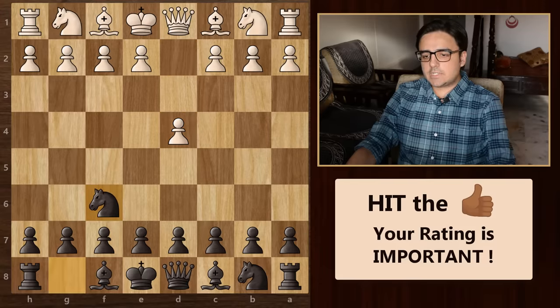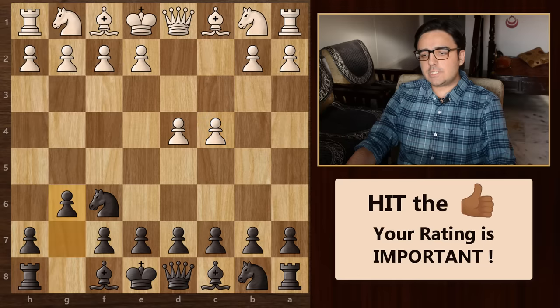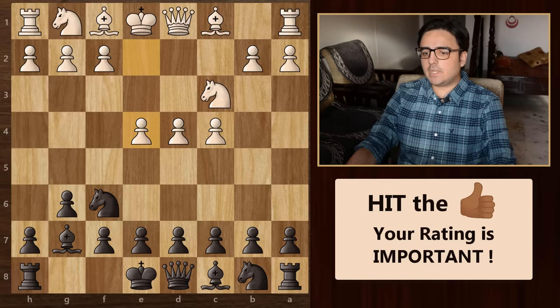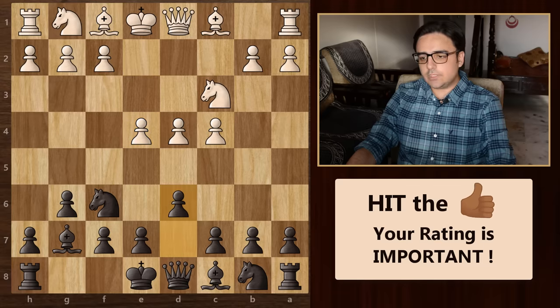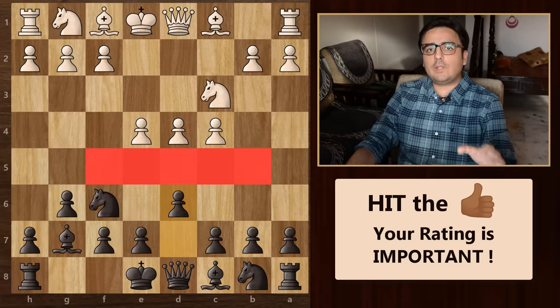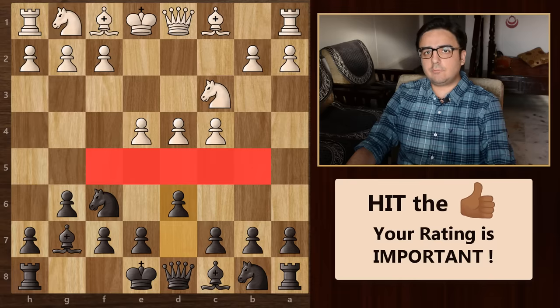Now after knight f6 and c4, we can also go for g6. Then knight c3 and then bishop g7. After e4, white takes the centre and finally we play pawn to d6. This is the King's Indian defence. Contrary to what I mentioned at the start, this is an opening where we allow white to take centre control. Because of this reason, many black players in the past refrained from playing this opening.